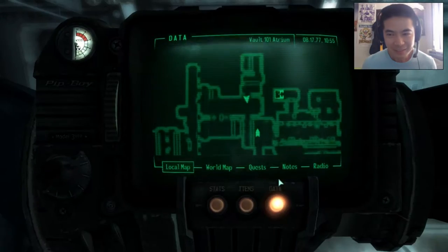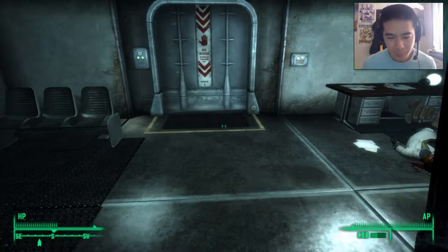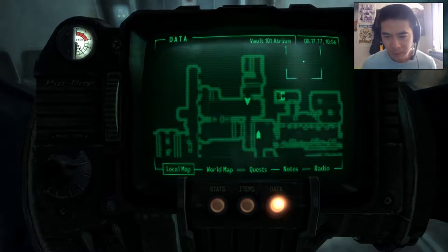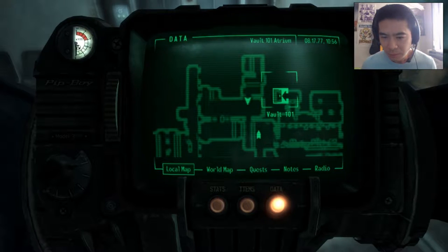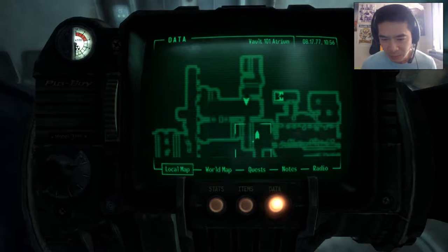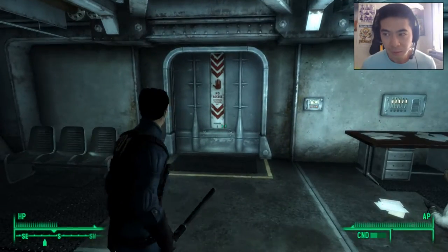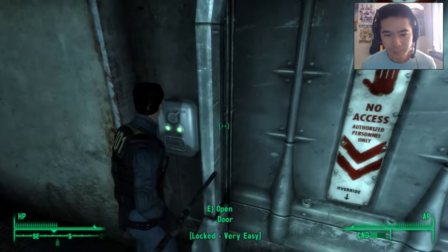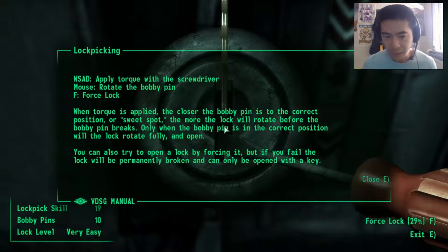I've figured out that if I open the Pip-Boy and go to this one, I can look at the world map. I think that's the exit to Vault 101 — that's my objective. And I've got a lockpick now.